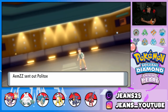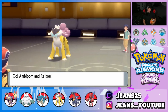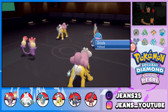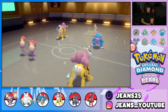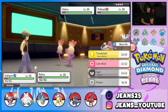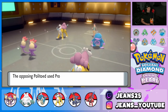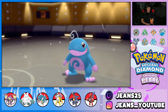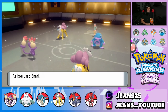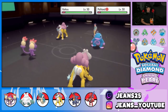He leads Politoed and Raikou — okay. Politoed sets up Rain, I'm going to Fake Out Politoed and Snarl with Raikou. He has two special attackers on the field so dropping their Special Attack is ideal. Politoed Protects — cool with me. I can't Fake Out his Raikou anyway since it's an Inner Focus user, and Snarl comes out before his Raikou, dropping Special Attack.